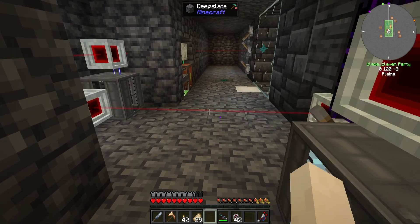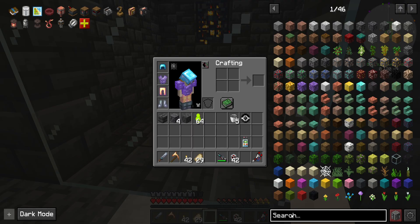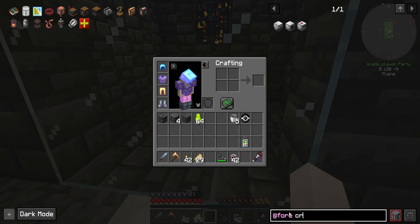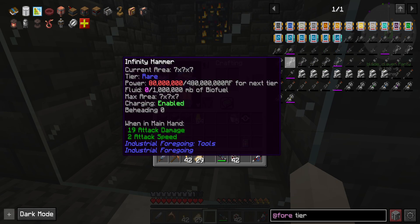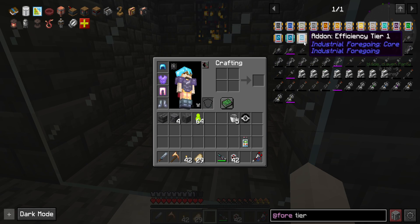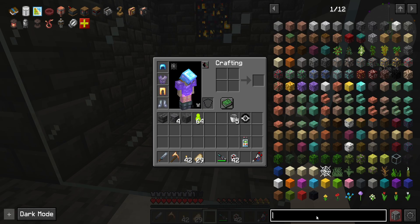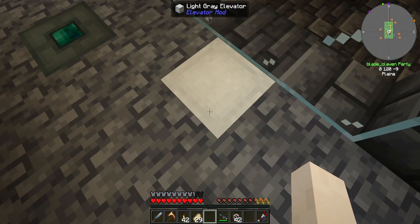I don't think there's anything in Industrial Foregoing that would help us. I think we already have whatever things we have for the crusher. Let's see - upgrade. I guess it'd be tier. All they have is speed, efficiency, and processing. So none of those are gonna help me get skulls unfortunately. The question becomes how the hell can we get more skulls.